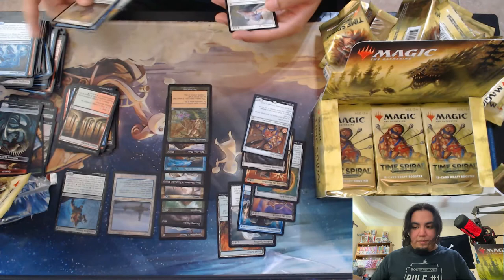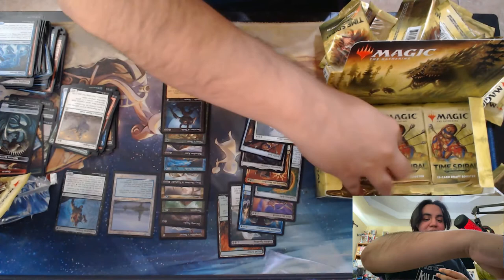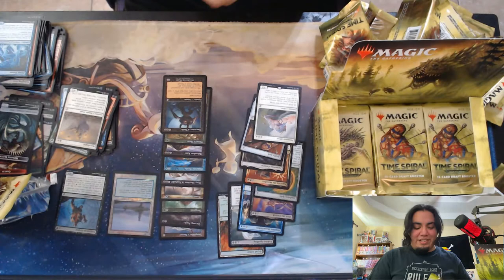Let's see what we got. Pulmonic Slyther. Ooh, Harvester of Souls is nice — it's an EDH playable, at least in some decks. Looks beautiful in that old border, really looks from that era.